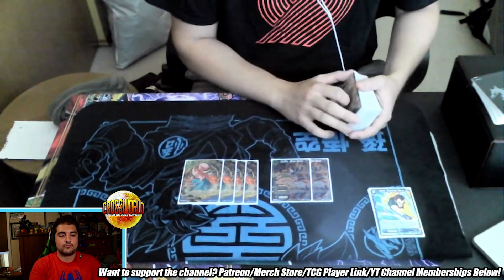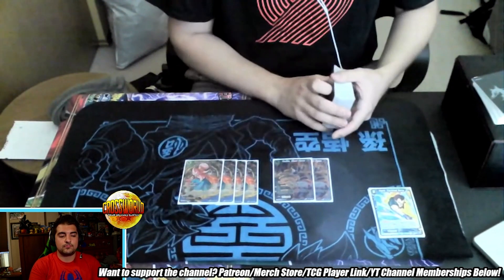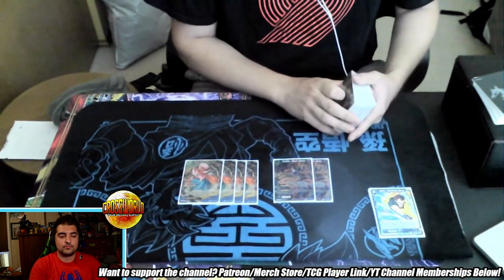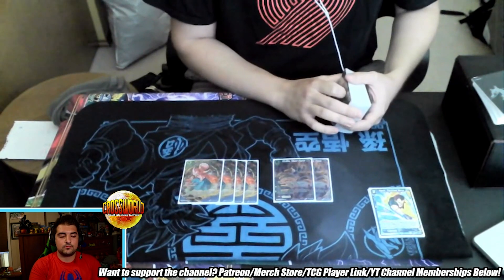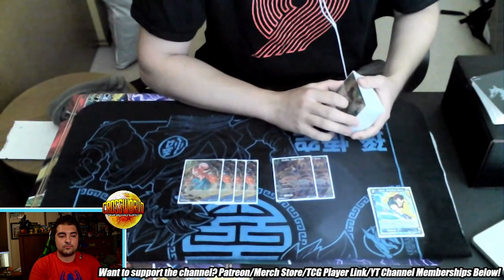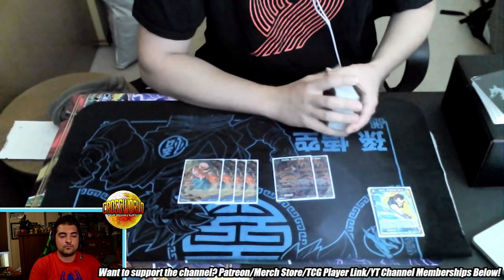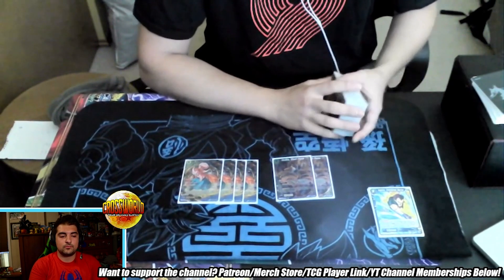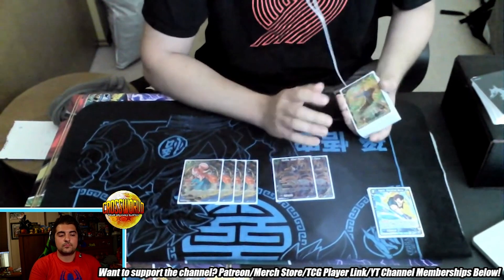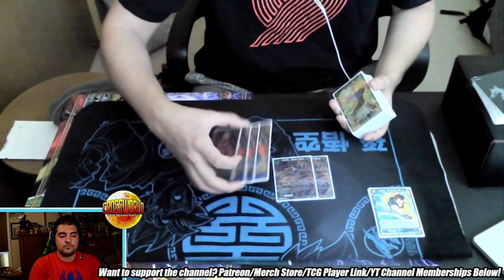The cool thing about Raditz is if you go second you hit four energy on your second turn, but that fourth energy comes in rest mode so you can't play Boo unison. Raditz lets you untap with four or three energy going into your opponent's turn. It's a 19k unison that opponents can block with, it gets a draw card, and this guy put in a lot more work than I expected — I would definitely play the same six unisons again.